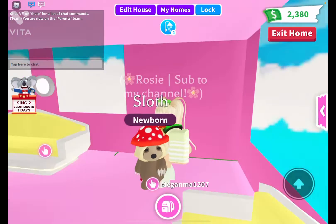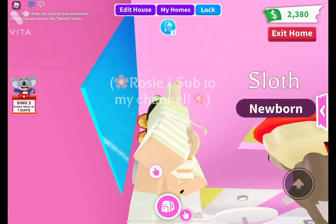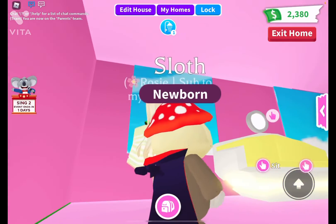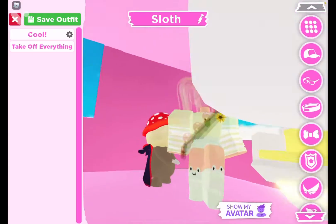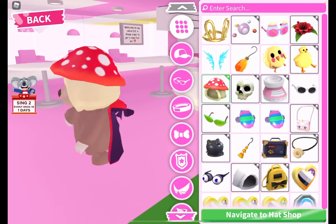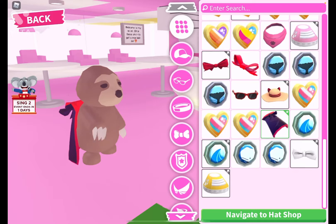Oh, this reminds me of Little Red Riding Hood! This can definitely be a pet accessory hack — a mushroom hat connected to what looks like a little hood, but with a cape attached. That is just so cute!